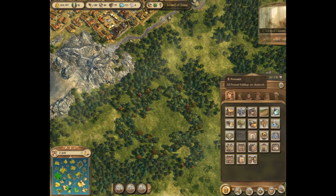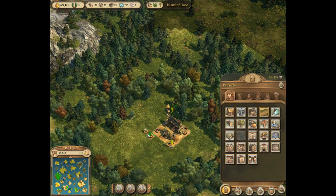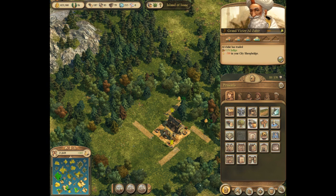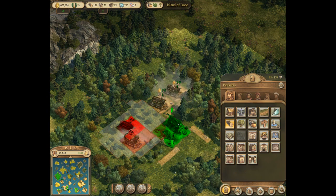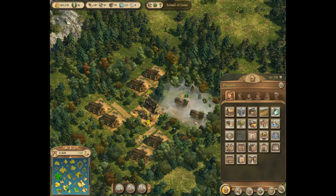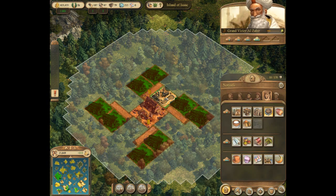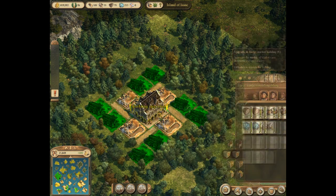Just make a small market building — it's really simple. Then make a road like this, four long, and then place your lumberjacks like this so they connect to the road. You can see whether they connect or not by looking at the green tiles. When you're done with that, go to the nomads tab, click the norias, and place one noria in each of the gaps.